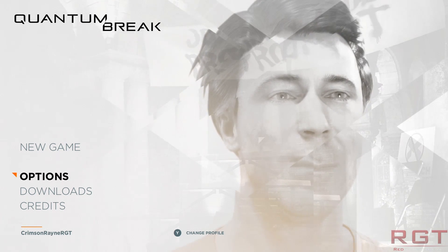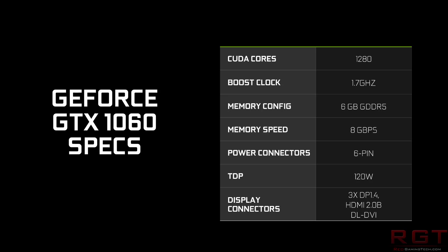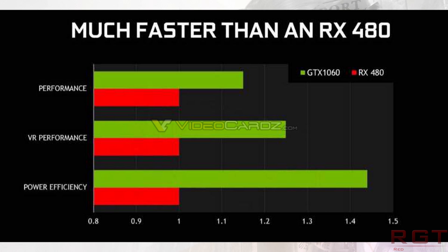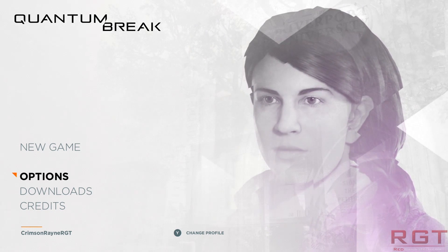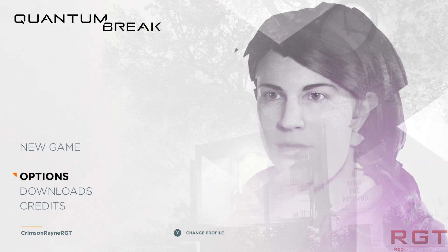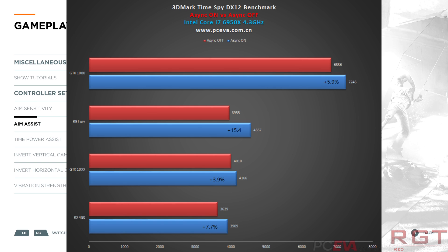We will be reviewing the cards — things have just been really delayed here. As you're probably aware, the GTX 1060 is touted to offer performance slightly above that of the RX 480. We can start seeing some 3DMark TimeSpy DirectX 12 benchmarks which show asynchronous compute on versus off. With asynchronous compute enabled, the RX 480 and GTX 1060 are very close to one another in terms of performance.